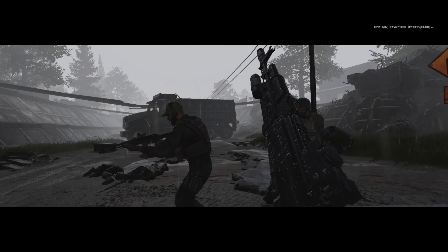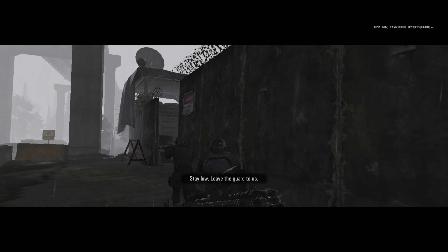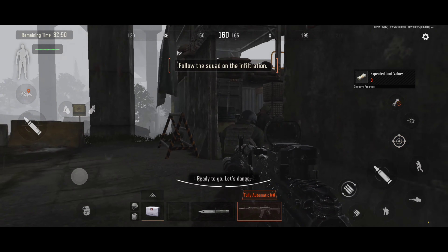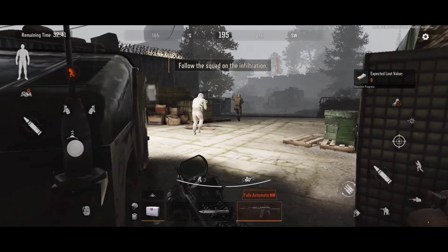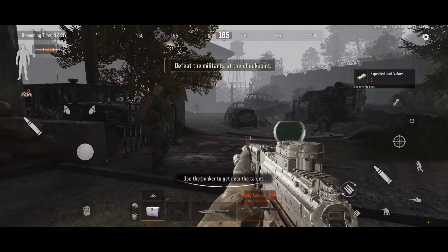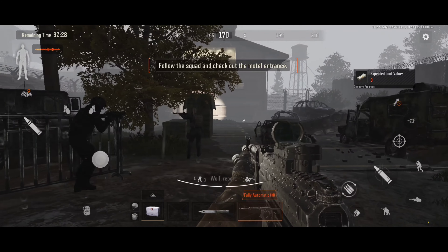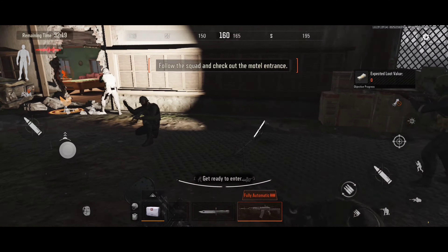Move out. Wolf, you're our spotter — recon the motel. Understood. What a mess. Fresh enough, rookie. Wolf, report on the motel situation. One guard on the side door. Stay alone — leave the guard to us. Check your mags. Ready to go. Let's dance. Go. Use the bunker as cover. Approach the target. Target eliminated.